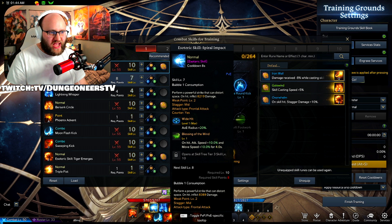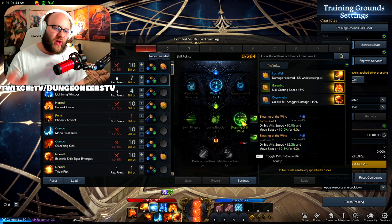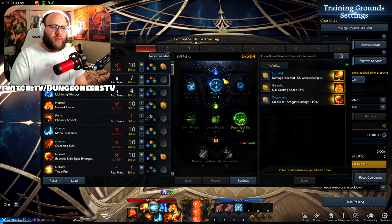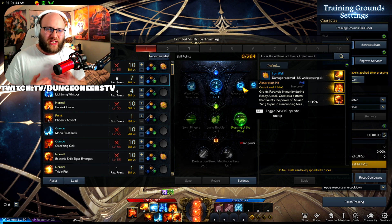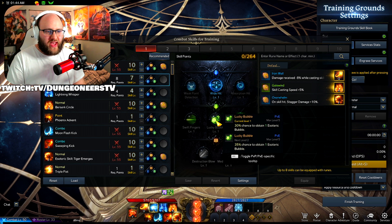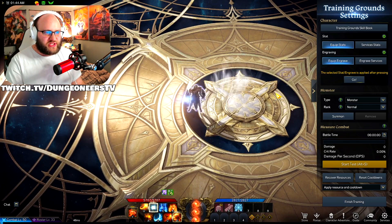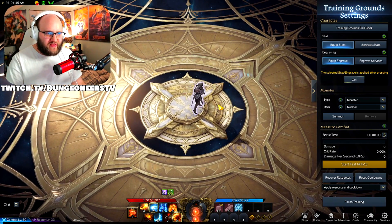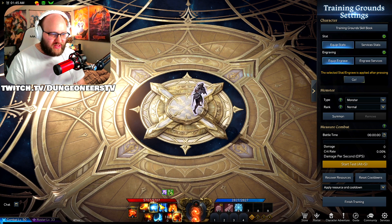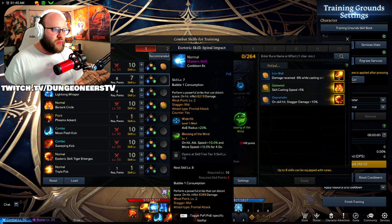Your first Esoteric skill is Spiral Impact, all the way up at Tier 2 — once I get more skill points I'll put it into Tier 3. We have Wide Hit for AoE radius and Blessing of the Wind, which gives 10% Attack Speed and 10% Move Speed for 4 seconds after we use it. The Absorption Hit says it pulls monsters in, but I really don't feel that effect. This skill is almost more of just a filler — a single big punch that does pretty good damage. We have another ability that does triple the damage without costing any Esoteric Orbs. I just wanted to run an extra Esoteric; this one only takes up one orb, does pretty good damage, and gives me Attack Speed and Move Speed.